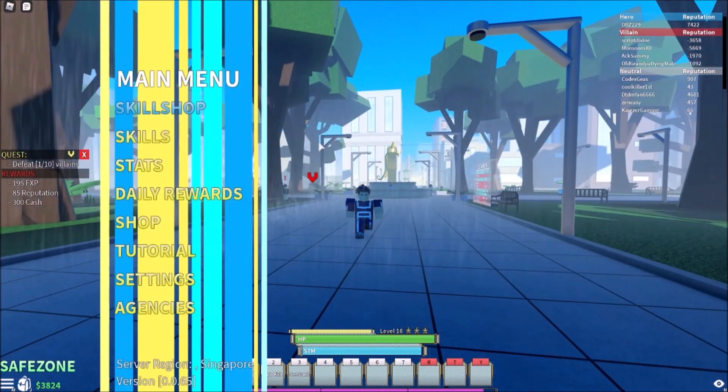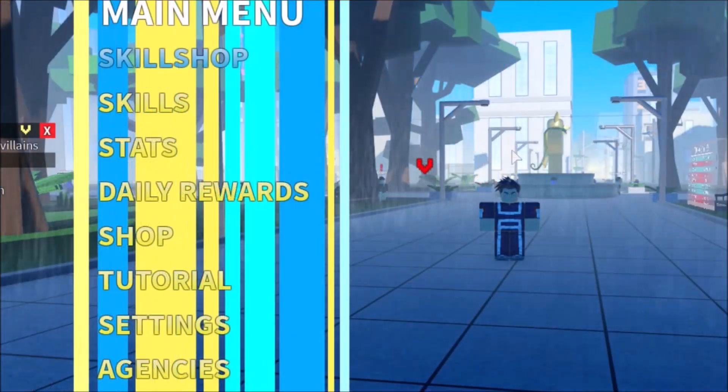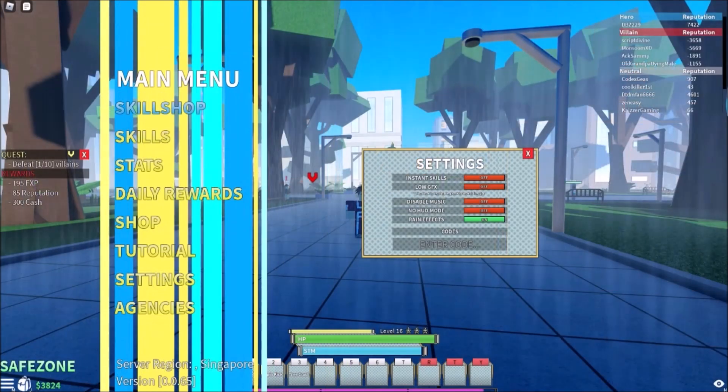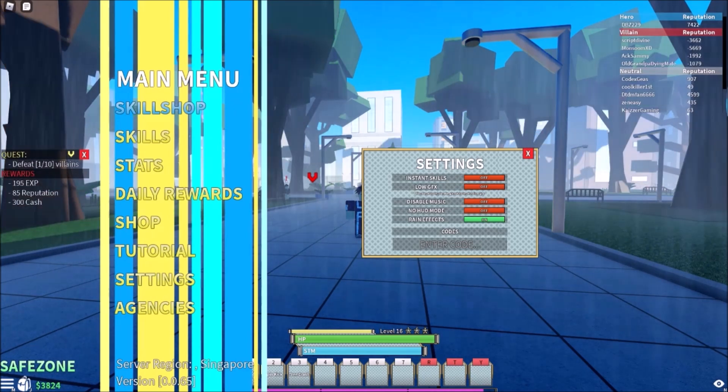As you can see, there is a menu — press M to open it. Go to the Settings right here, click that, and the code UI will pop up in the middle along with the settings.